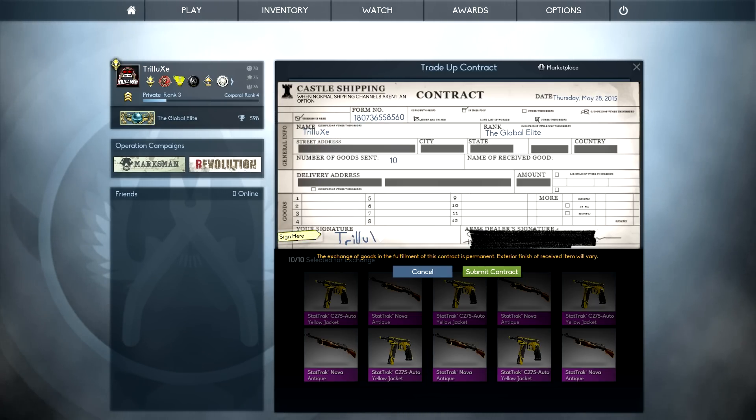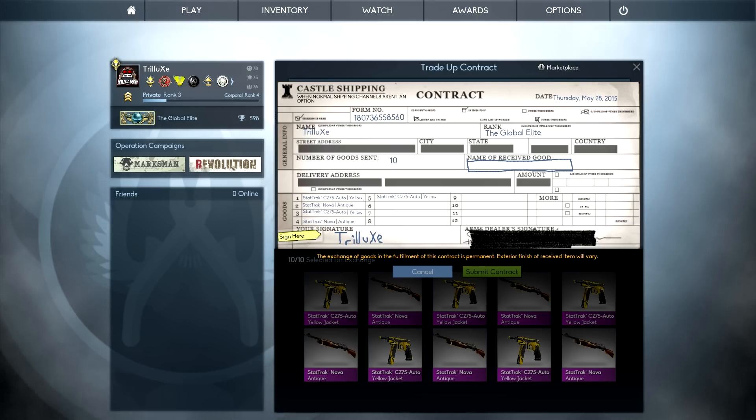I'm just going to go with my standard signature right here and once again draw this box, because that's what hopefully brought me luck the last two times I did this. I got the StatTrack AWP Asimov twice. Let's see if I will continue with my luck on the trade-up contracts today. A lot of money going down the drain right now, please.